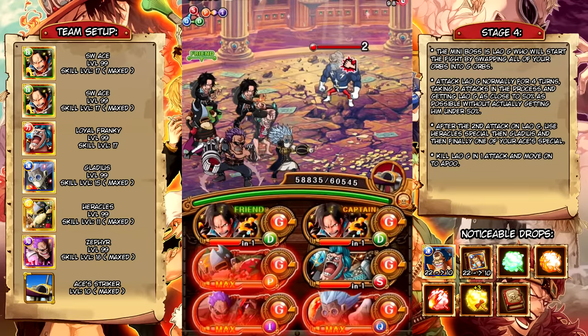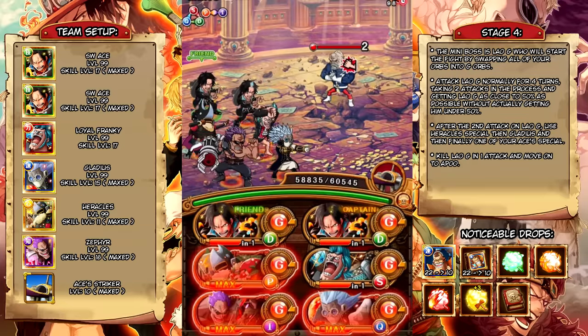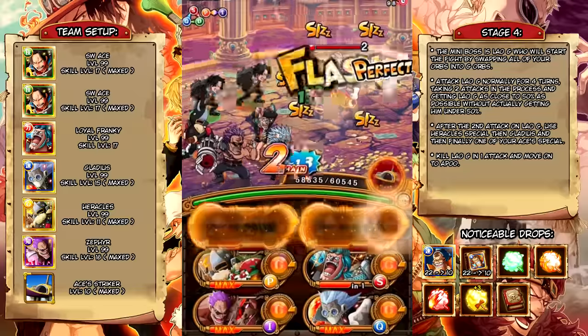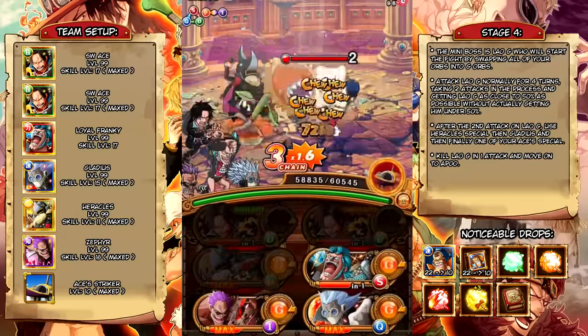Basically what you want to do here is just keep attacking all-out G until you get them right above 50% HP. You do not want to get them under 50% at all. You will have to take one or two hits from him in order to do this, but it is better than losing.